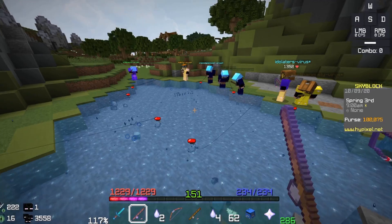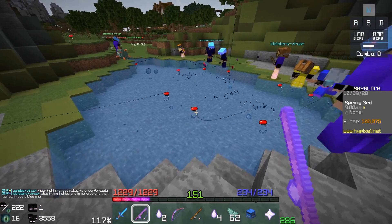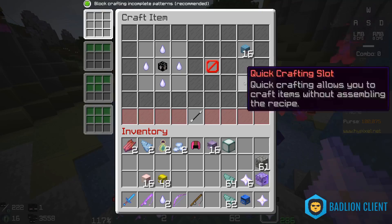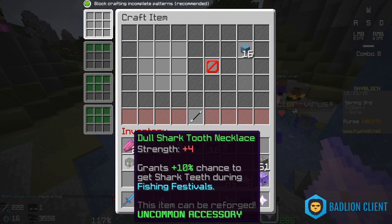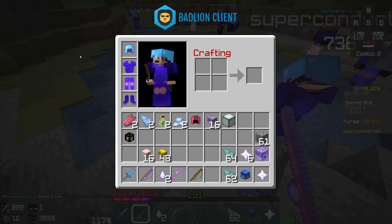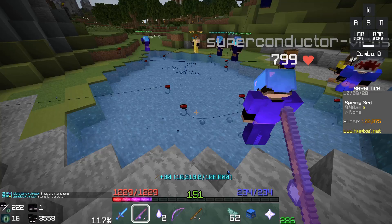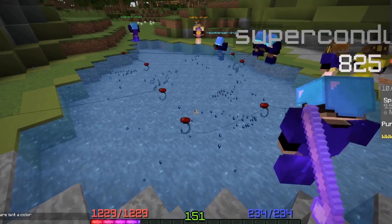And two blue shark teeth. The event ends in 15 minutes - we just got the fourth nurse shark tooth. So once we pull up this fish, let's upgrade our talisman to increase the chance. Shark tooth necklace - a dull shark tooth necklace, 10% chance to get teeth. That's actually much better than the last one, basically five percent double chance compared to before.